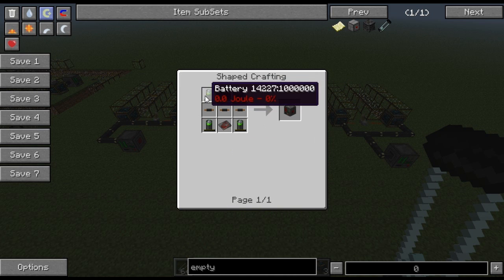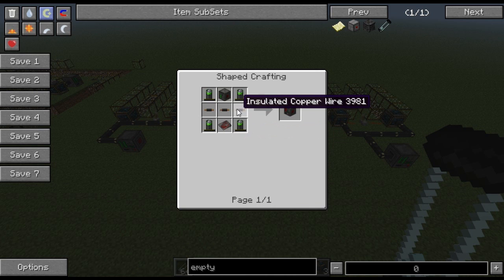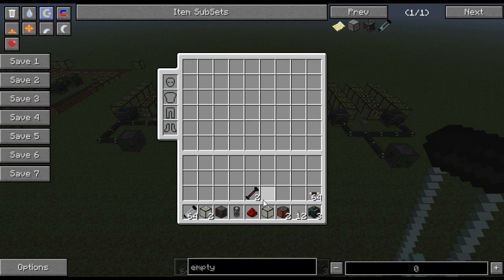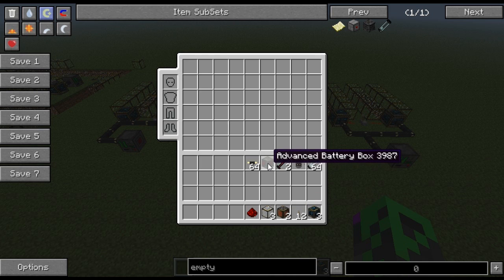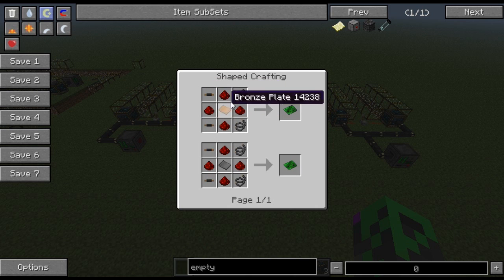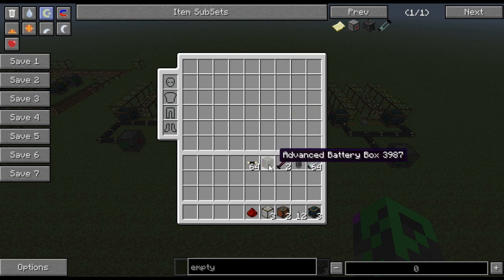For the advanced battery box you need batteries, a battery box, advanced circuits, and insulated copper wire. The insulation is wool or leather — in IC2/tech mods that would be rubber. The only thing that's actually difficult is the advanced circuit, which requires a diamond and quite a bit of redstone. The basic circuit also requires some redstone plus bronze and/or steel.